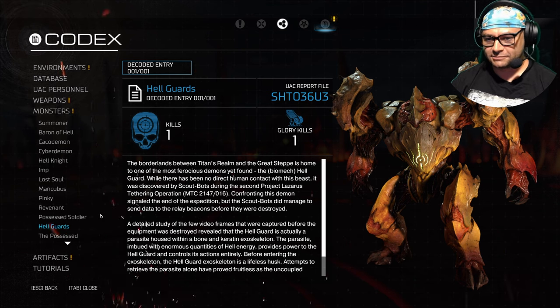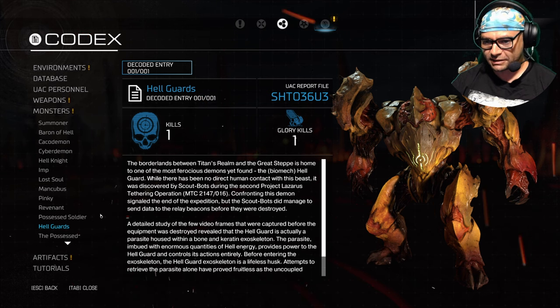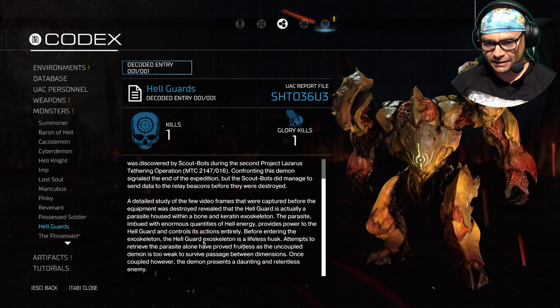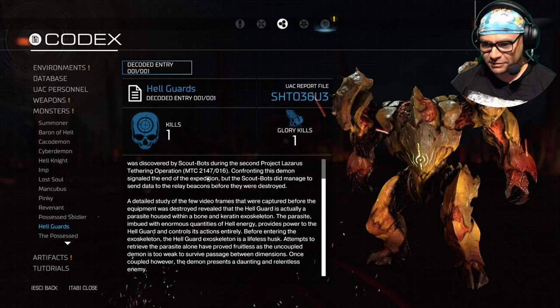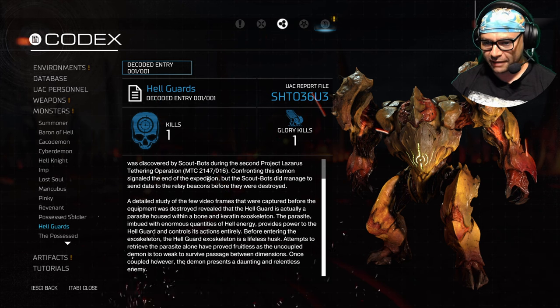The borderlands between Tythrum and the Great Steppe is home to one of the most ferocious demons yet found - the Biomech Hellguards. While there has been no direct human contact with this beast, it was discovered by scout bots during the second project, Lazarus Tethering Operation MTC-2147-016. Confronting this demon signaled the end of the expedition, but the scout bots did manage to send data to the relay beacons before they were destroyed.